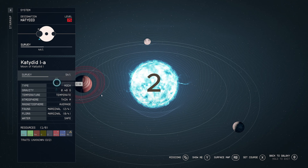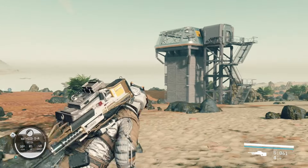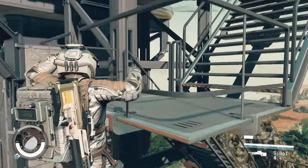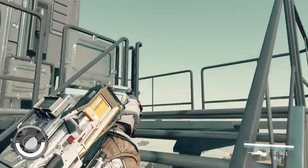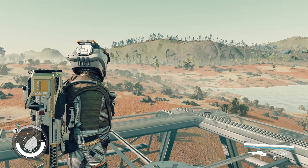Coming in at number 2 is Katydid 1A. This moon features 0.48 g's and has five explorable biomes. Most notably, this is an absolutely stunning planet — if you want beachfront property overlooked by a red gas giant, this is the place. There are no other planets I can think of where you can get this view, which is why I put it in the number two spot. The aliens are rather interesting, unique, and aggressive, so it'll provide tons of fun. Go ahead and set up your beachfront property here.